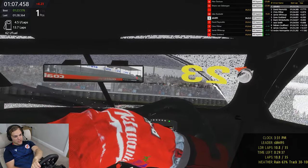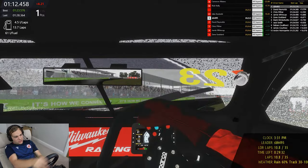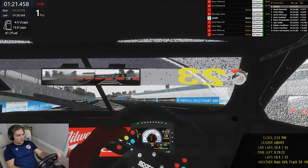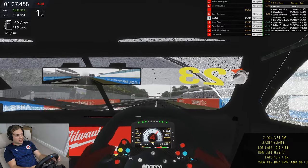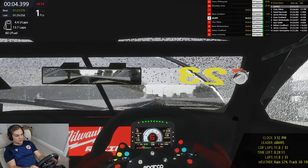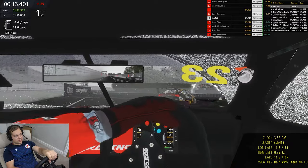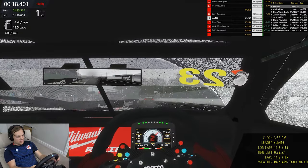This is a real sketchy corner - you've got that tire barrier on the outside. Do not want to overcook the entry and end up in that. Turn one or turn two isn't too bad because there's some runoff, so you can sort of go straight if you screw it up. Looks like the AI are starting to pit - yeah, the guy in second's gone in, it's a bit early. I've still got 13-odd laps of fuel left.